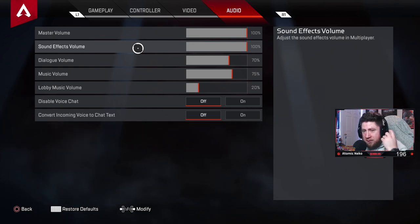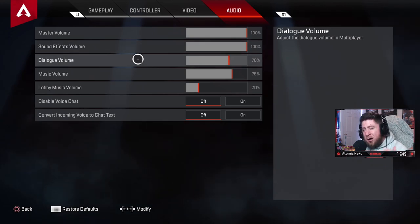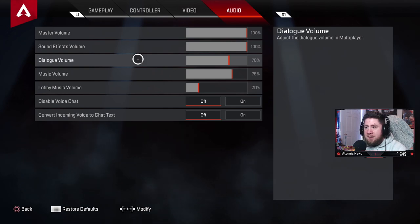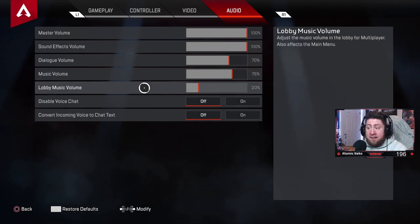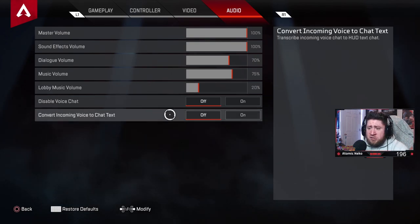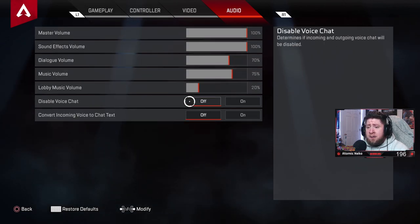Audio: master volume always 100%. Sound effects volume up — you need to hear all the guns and identify them (G7 Scout, Peacekeeper, etc.). Dialogue at around 70% for legend callouts. Music volume all the way down in the lobby — I can't hear my teammates with it on. Voice chat incoming and voice-to-chat text: both off.